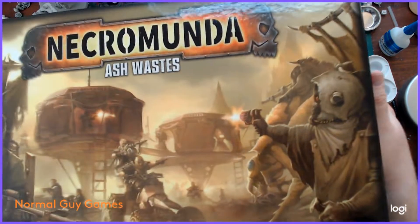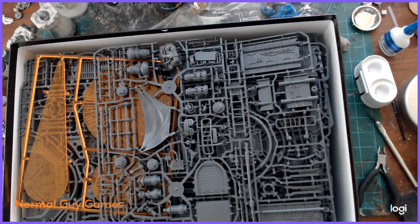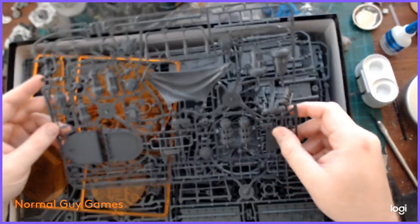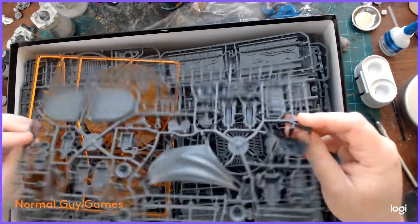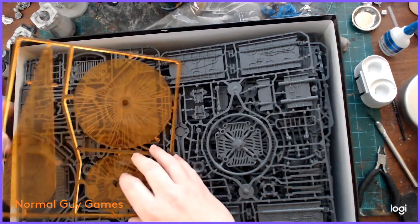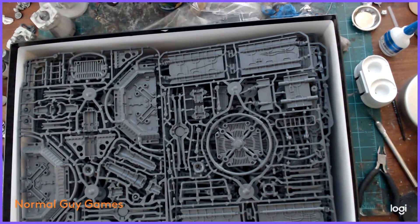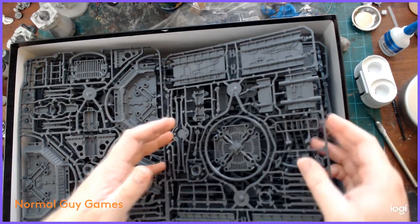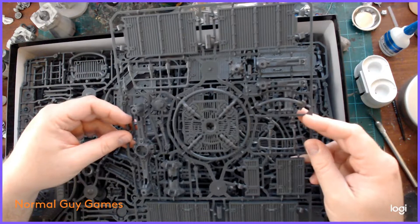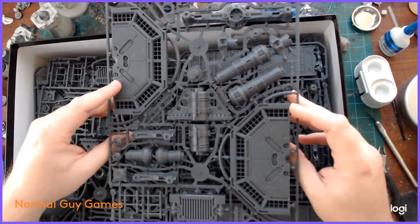We have not ventured outside of the hives yet. It doesn't look like a whole lot of terrain and sprues when you first look at the ad on the website or the GW page, but there is a lot to unpack. That particular sprue I just put to the side is the accessories for the habs, and of course you have the age-old templates. Then we have the small platform with some of the walkways - those small platforms are honestly kind of my favorite.